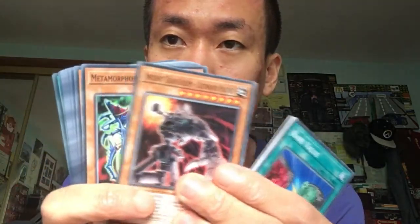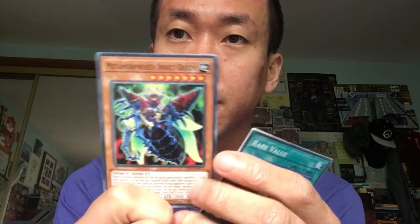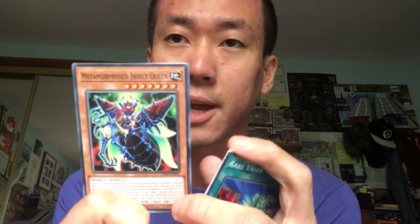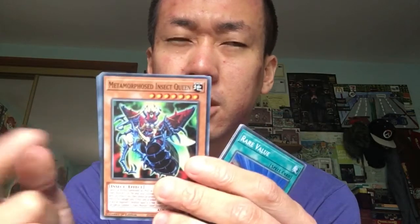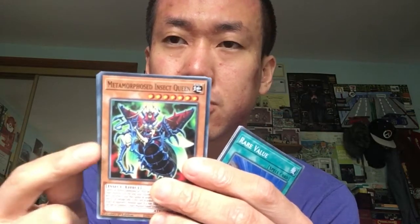Ancient Gear Golem Ultimate Pound. And this one's really interesting — it's called Metamorphosis Insect Queen. It used to be an ultra rare in one of the other Legendary Duelists sets — the Pegasus set — but this is the first time they've reprinted it in common. It used to be either ultra rare or super rare. I'm surprised that it's been reprinted.